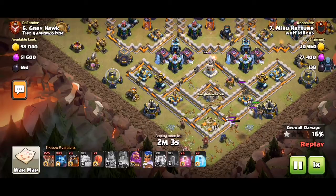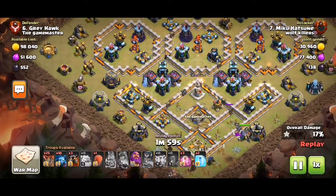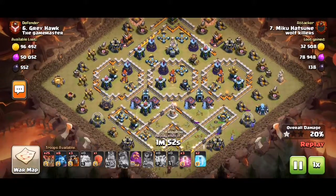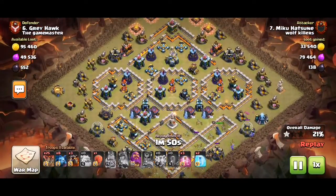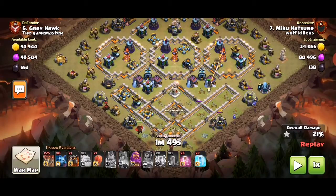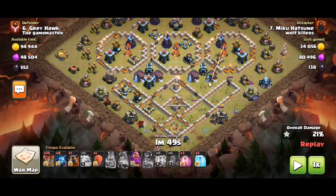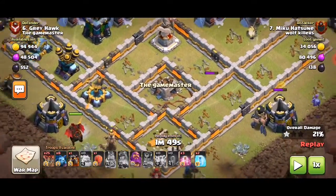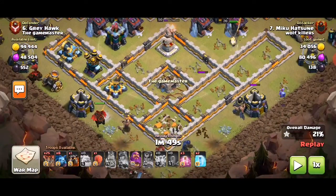Unfortunately the RC is kind of getting held up a bit, but what can you do. Nice RC shield. So now we've got a big hole from here — two sweepers down, two scatter shots, one CC, one town hall, and pretty much most of the Teslas are already down.